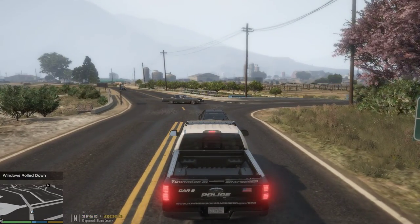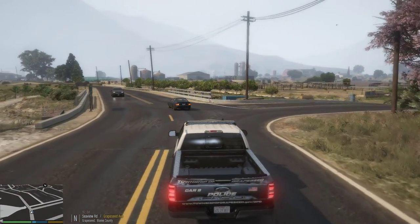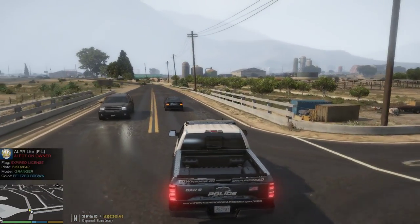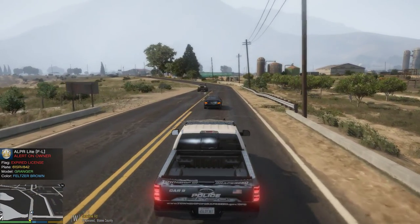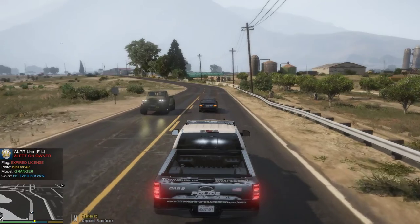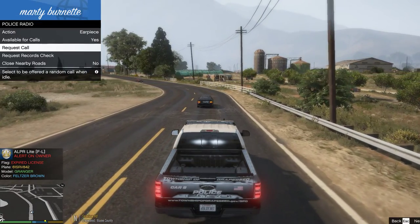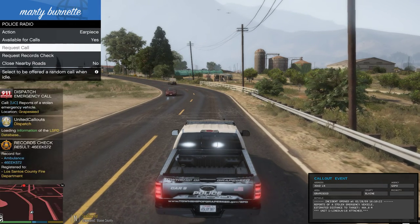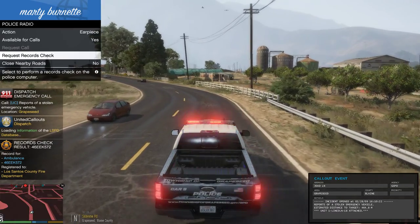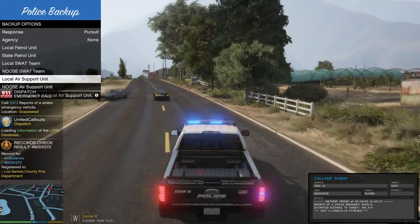I hope you enjoy the videos. Let's see if we can get something here in Grapeseed. An officer in need of assistance — a stolen police vehicle. Our controller just died. Copy dispatch, unit 4 in route. Dispatch, we have a deal. We are en route.